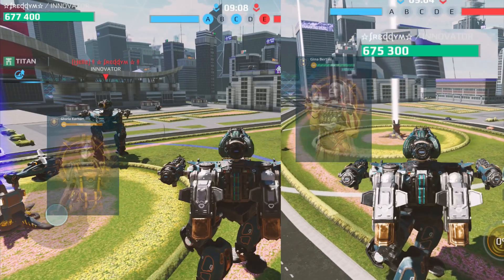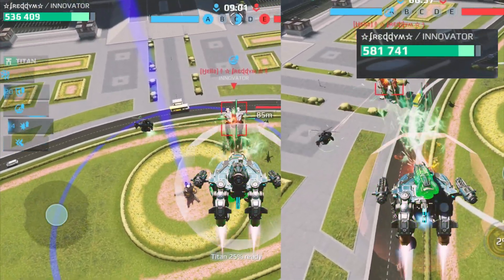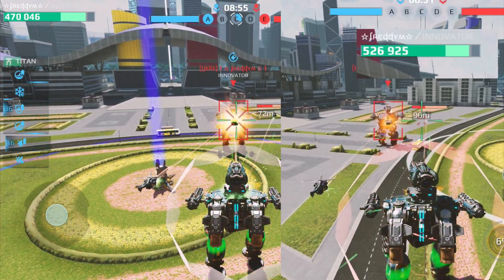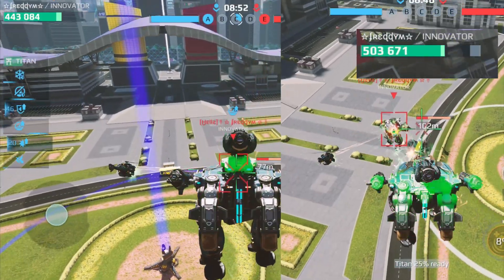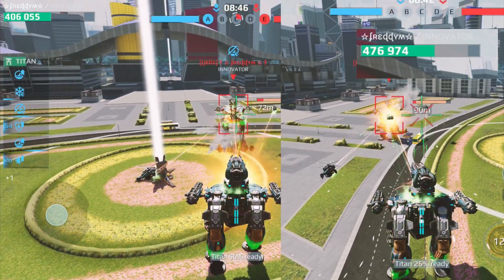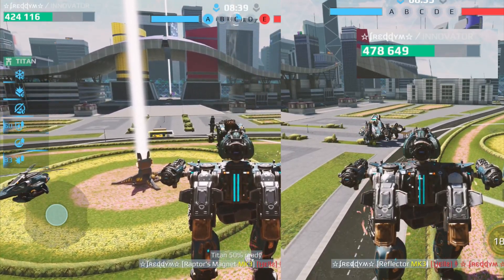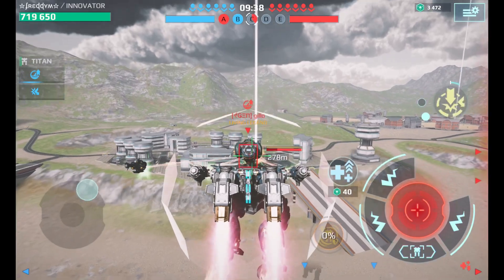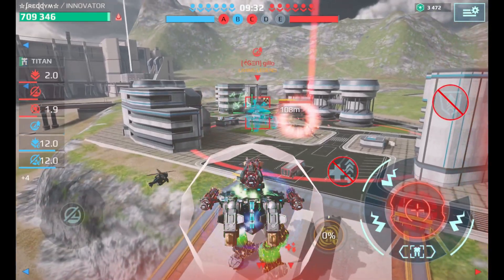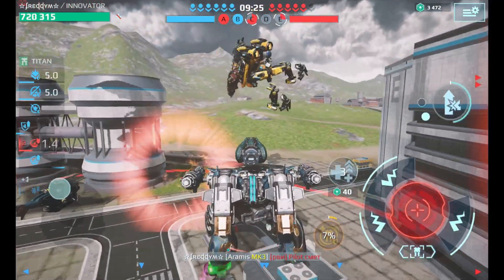Here we go — Gloria on the left side, Gina on the right side. I started with the other one a little bit later, but let's see how well this new pilot works against the older one. As you can see, there is a little bit more HP left on the right side with the new pilot. So Gloria: when the Raptor lands, an explosive wave deals additional damage and also applies an EMP effect to the enemy.